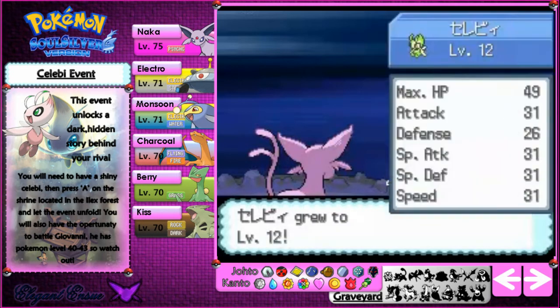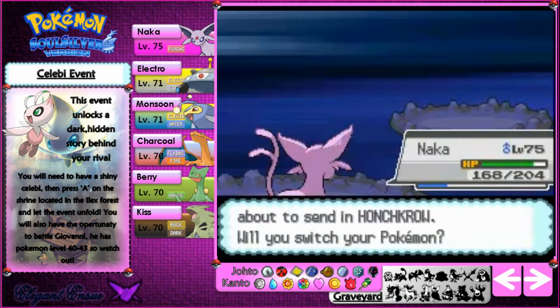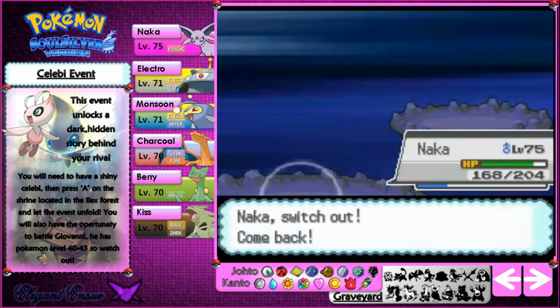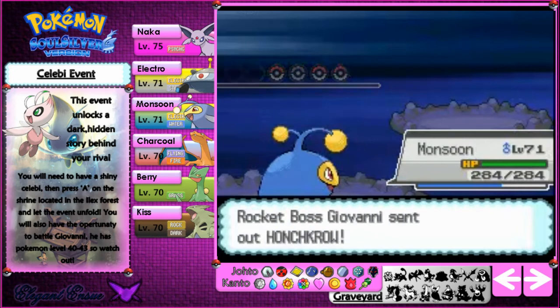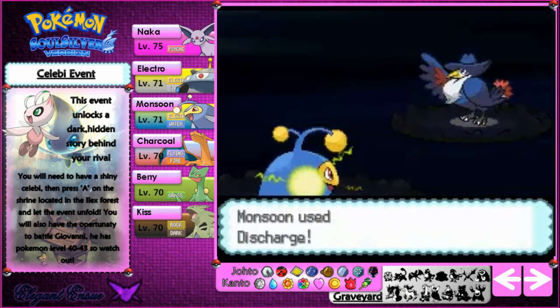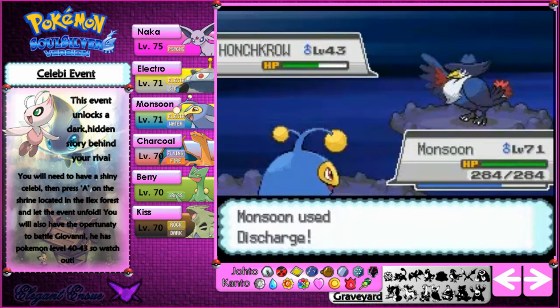Oh gosh, I can't level up so many levels — so annoying. When you have a low-level Pokemon it just levels up so many levels, which is good when you're trying to train a Pokemon but not the most useful thing. Honchkrow is actually a dark/flying type, so I'm going to go with Monsoon because Monsoon can have the electric moves. I did actually have to take some ball capsules off my Pokemon because I had to switch them out to get Celebi, Pichu and Arceus.